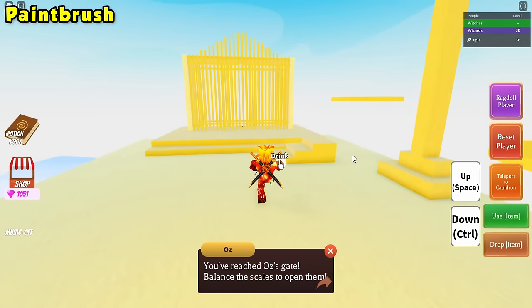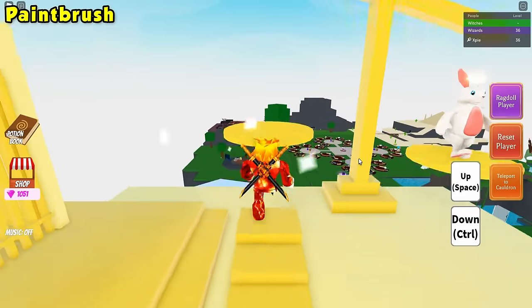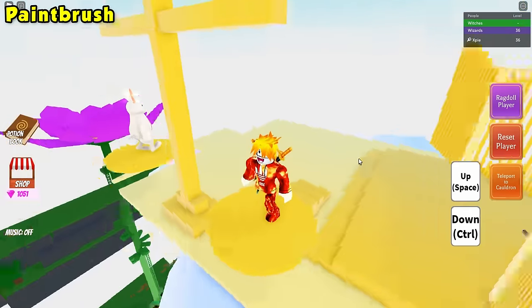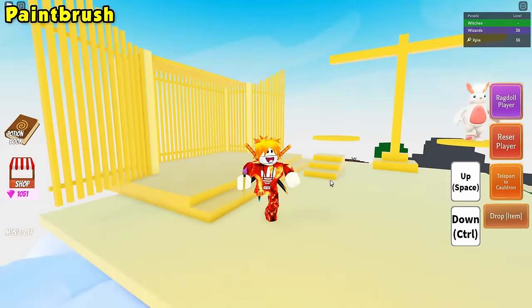Once you are up here, simply drink your giant's potion and then stand on the scale. We need to balance the scale and if you are heavy enough it should open. Grab that paintbrush and you now have the paintbrush ingredient.